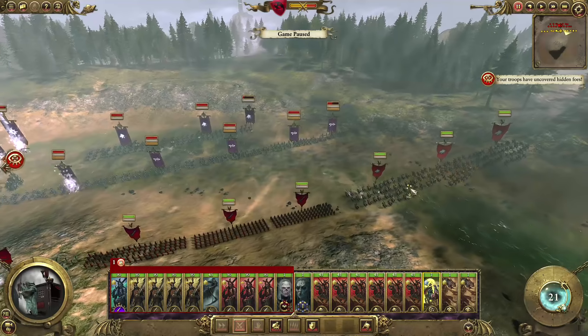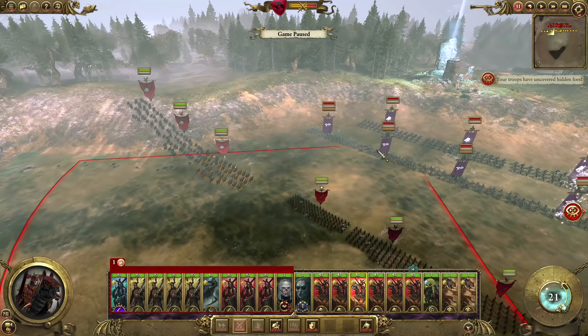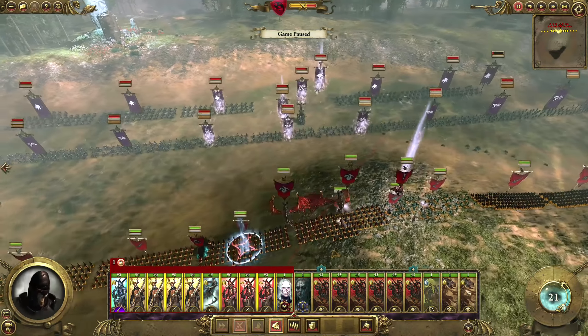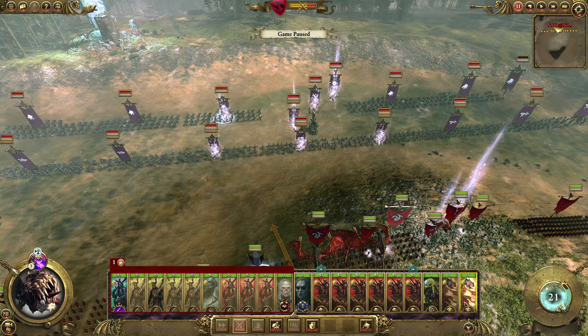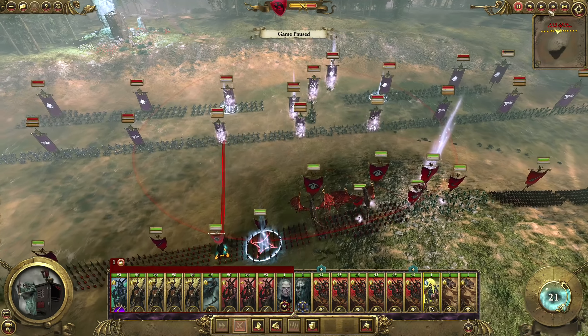We'll just pause it so we can see what's up. May as well charge into these Shades on the flanks, and we'll have some Blood Knights go around — same deal on this side. Blood Knights go around. Then this locked control group can just attack forwards. I'll have the Terror Geist use their Breath Attacks into the Dark Riders; that'll do more damage, I think. Okay, let's go.